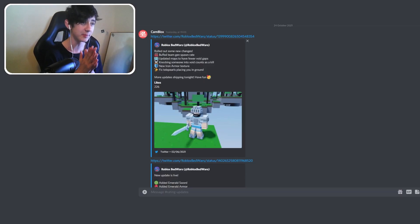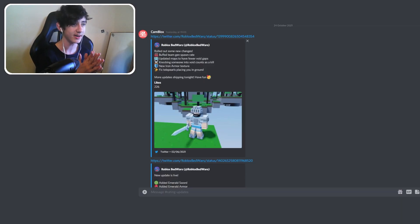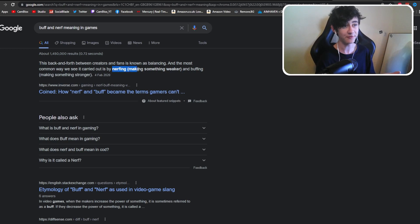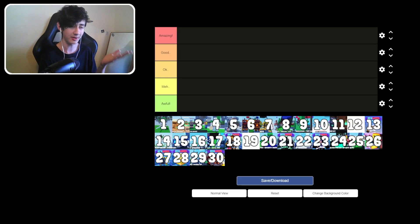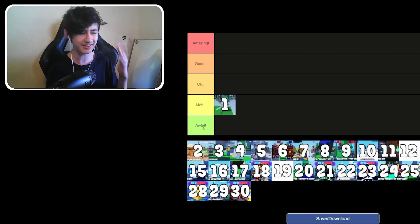Update 1 buffed the team gen spawn rate — nerfing makes something weaker, buffing makes something stronger. They made the team gen spawn rate a bit faster. Updated maps to have fewer void gaps, and knocking someone into the void now counts as a kill. Since this is one of the really early updates, we're going to put this into meh tier. It added a few cool things, but they're just basic now.